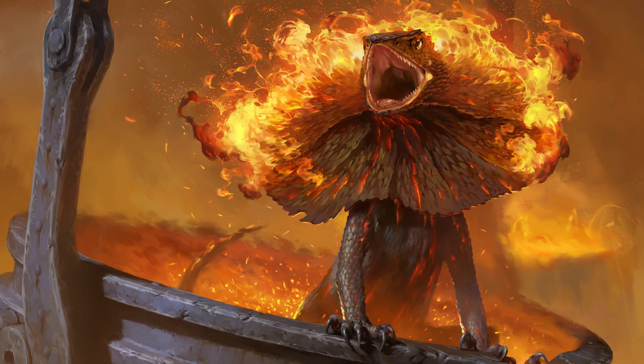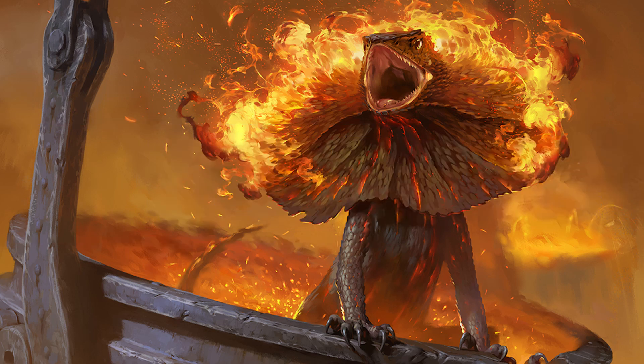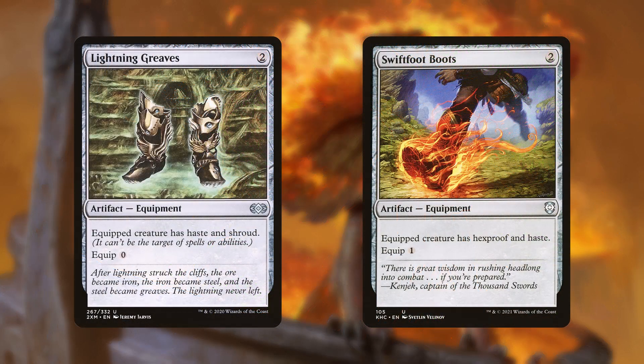His counterspells and flicker cards are really good at protecting his board already, but he did add two other protection cards whose inclusions I really like here: Lightning Greaves and Swiftfoot Boots. The reason I like these is because they also give haste. If they only gave protection, I'd probably suggest cutting them, but since Lannis has to tap to activate his ability, these become way more powerful and versatile than if they just gave Hexproof and Shroud.